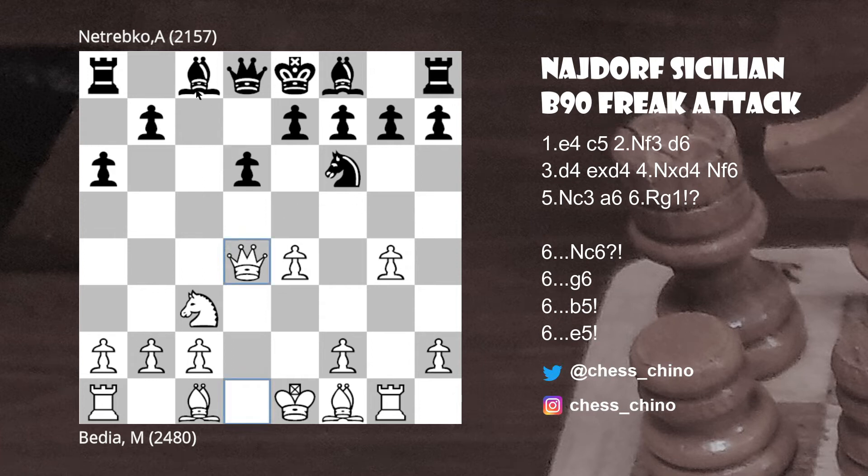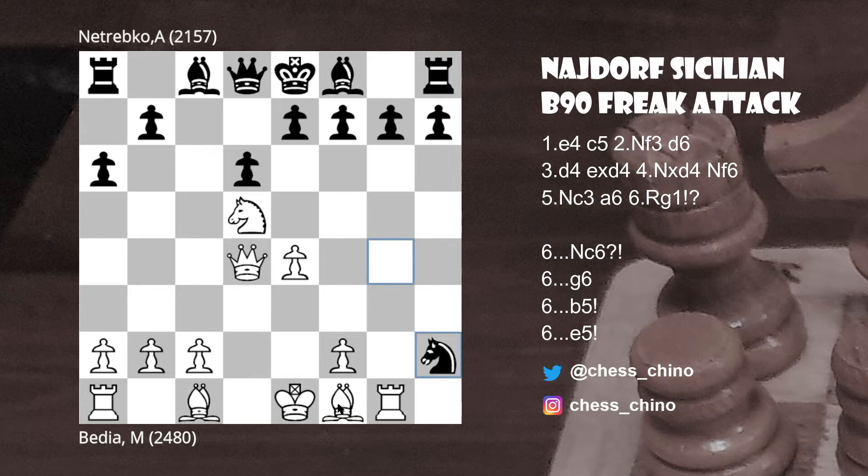After Nxd4, Qxd4, Netrebko played Bishop takes g4, which was a blunder — we'll see why in a minute. Going back one move, the alternative was Knight to g4. When white doesn't have any tactical threats, he has the positional move Nd5, and maybe even Be2 gaining a tempo. The point is that Nxh2 would be a blunder because that knight would be trapped in the corner after something like Be2.